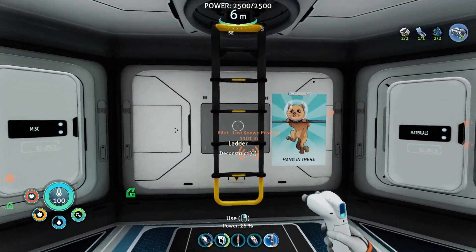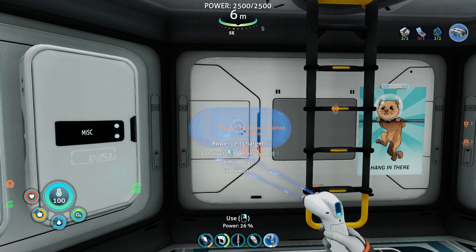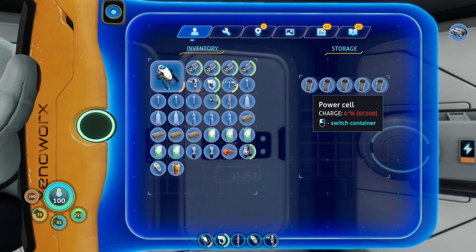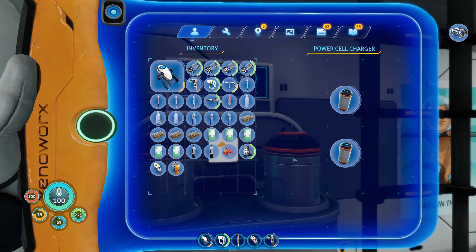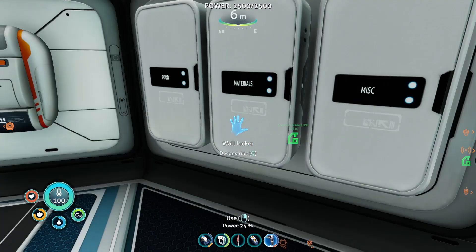Where should we put the Power Cell Charger? Can I fit it here? Yes — let's go! We're actually going to put that here. Now we need to charge all of our dead power cells. We won't have to worry about power cells anymore. And there we go — we can go ahead and unpin everything. We should be good to go.